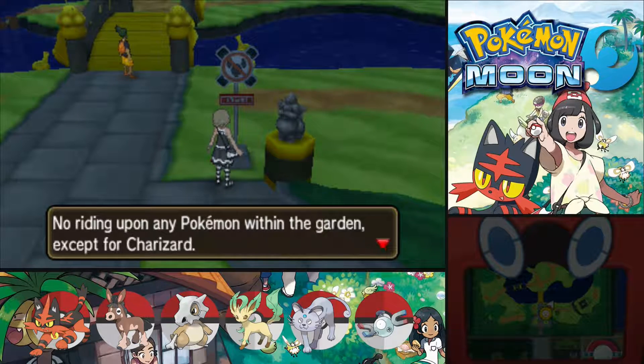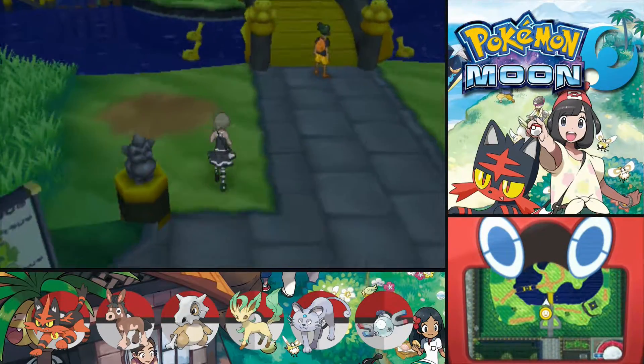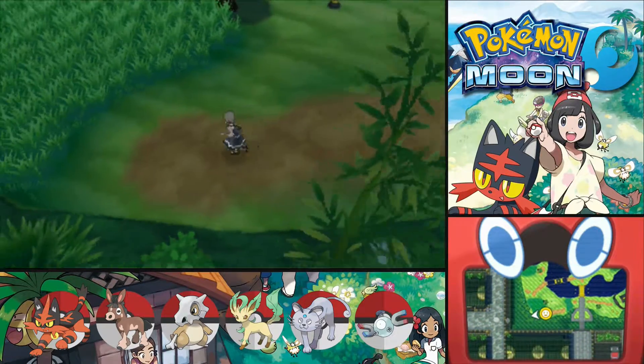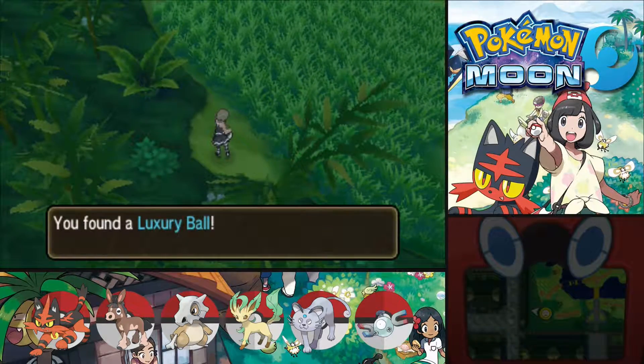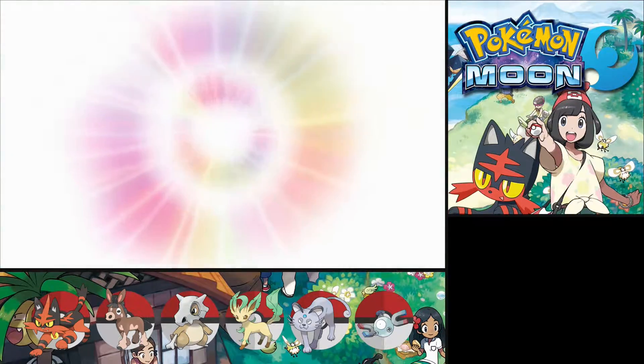No riding upon any Pokemon within the garden except for Charizard — oh bummer. No riding, I get it. Well, a Luxury Ball is okay — that's nice to have.